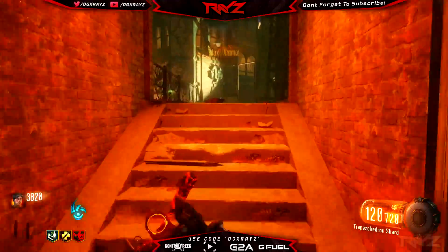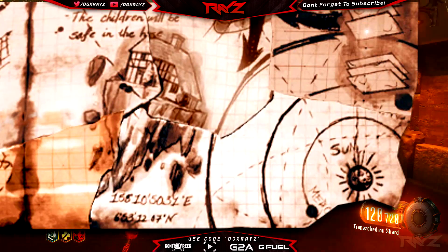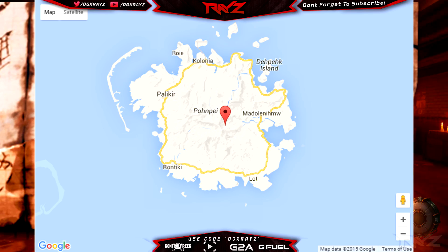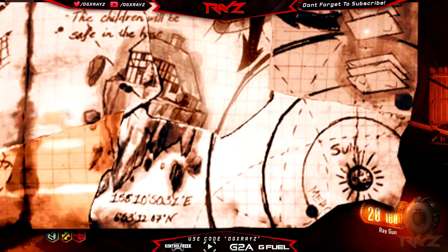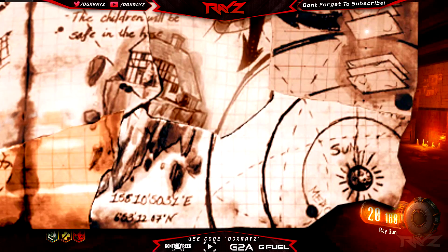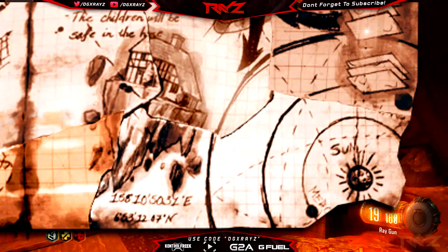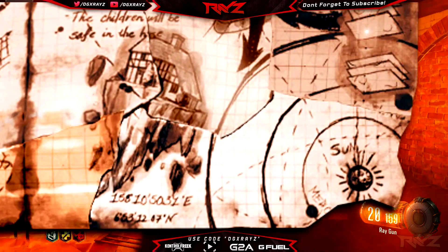All right, moving on to the next quadrant — the lower right side. We can see that there is a house sitting on a rock. There's another coordinate right there. This one actually is coordinates to somewhere known as Micronesia, which has a very interesting history — we'll talk about that in a future video. Could be another location for a DLC map, or it could just be story related. We have the coordinates there. We have a house that says 'the children will be safe in the house,' which looks very similar to the house we saw at the end of the Origins cutscene.